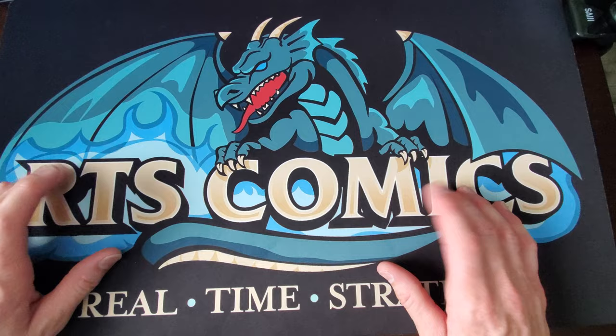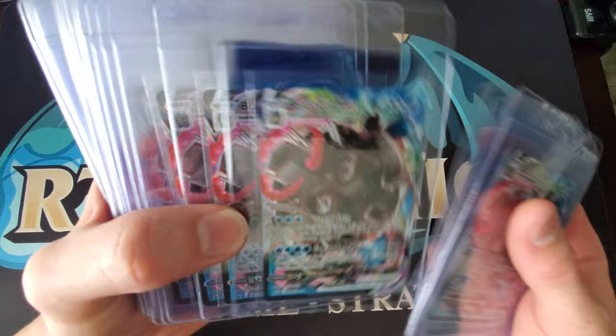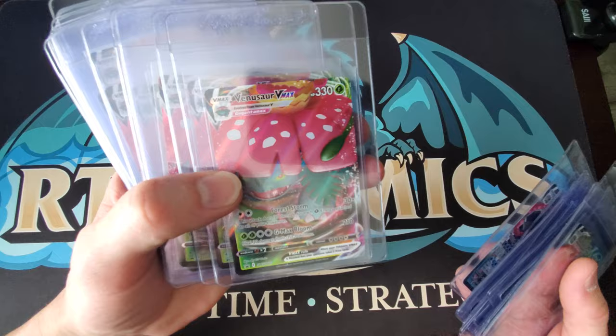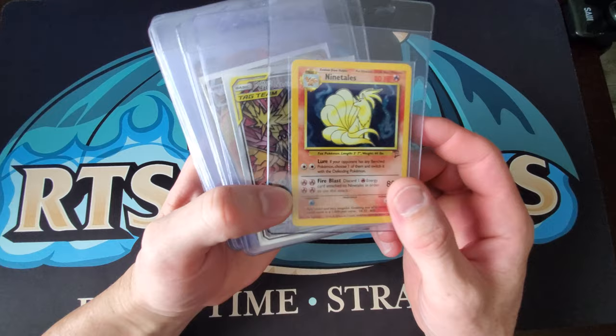Let's go ahead and get these out of the way. If you looked at my Instagram you've seen all this stuff — we got 21 of these beautiful Blastoise VMAX from the VMAX box, and then we have 21 of the Venusaur VMAX, all going out. No need to rifle through those.